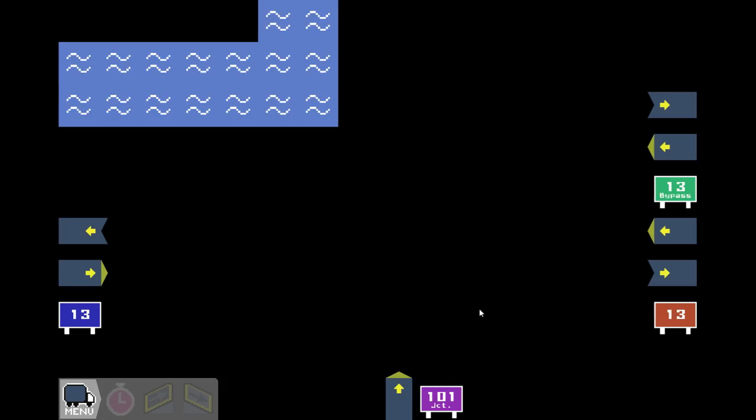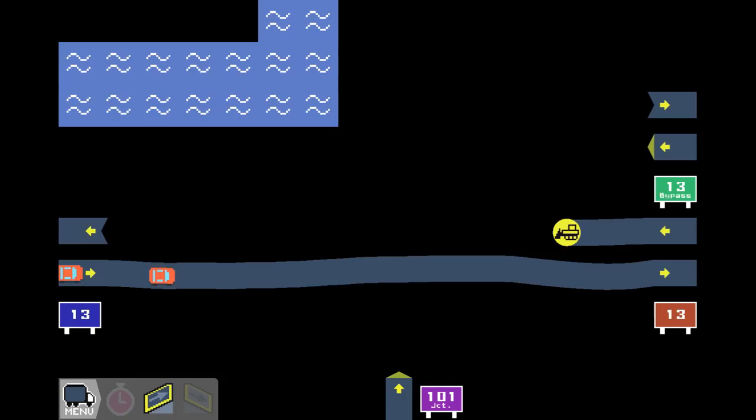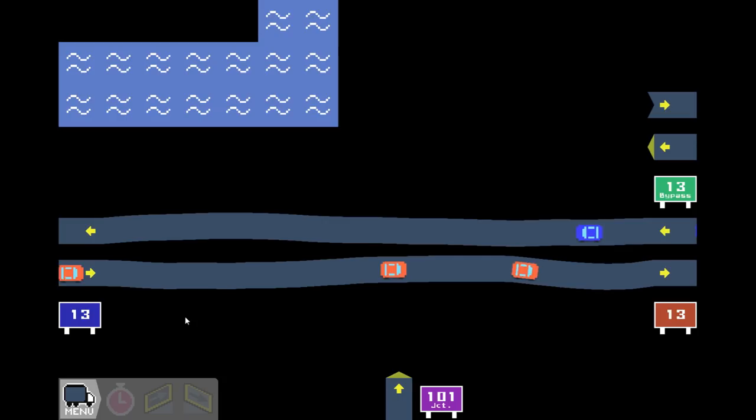Oh, here we've got another fairly simple interchange - I think it's just called a split interchange. We do have this 101 junction down here that makes it a little bit more difficult, but the 101 is not hooking up to the 13 or the 13 bypass. The 13 continues from left to right but the bypass is on the northern side. The 101 junction just connects to 13 west basically. This should be pretty simple - you just sort of connect straight across, straight across this way. I should have left a little more room in there but that's fine.